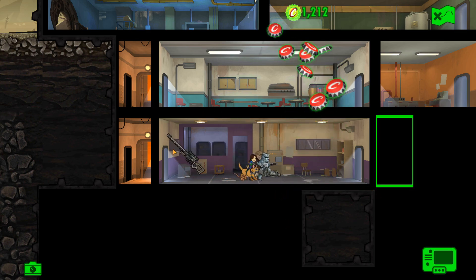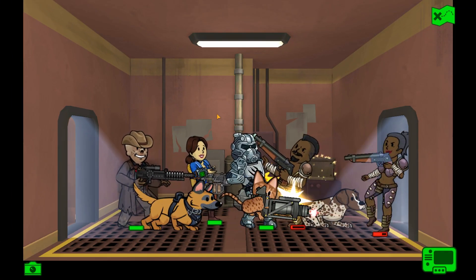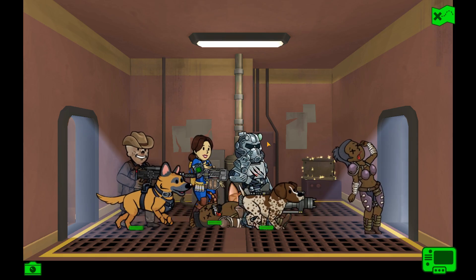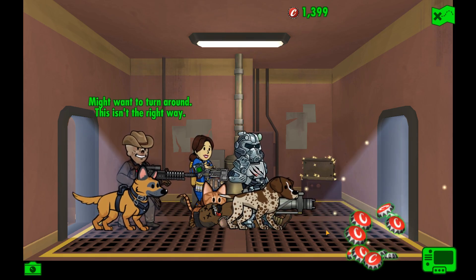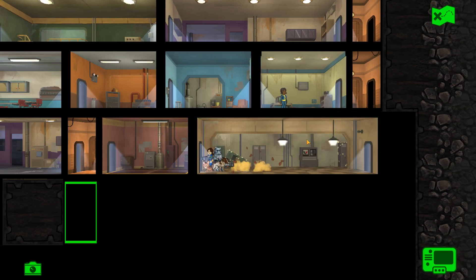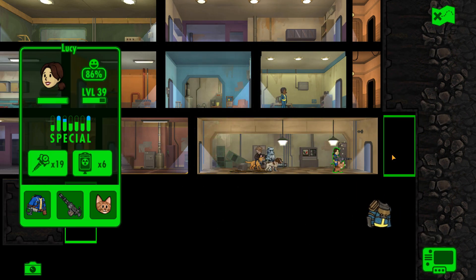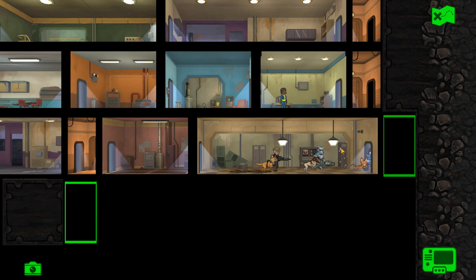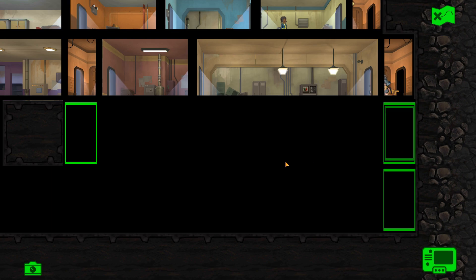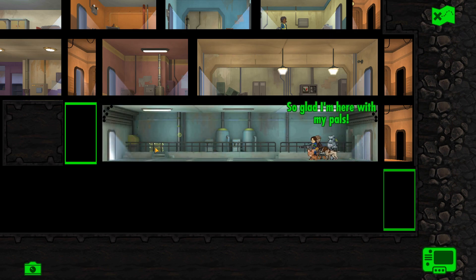We've got some more caps, a random outfit, and a teddy bear. Next room — it's mole rats! These are going to be cannon fodder. Dead, dead, and dead. A theme recipe fragment, vault dweller armored vault dweller suit. Another stimpak. Let's see what's in the next room — is it small or big? It's big. Glad I'm here with my pals. Click the other one — 1,641 caps, and we still have some more to do.